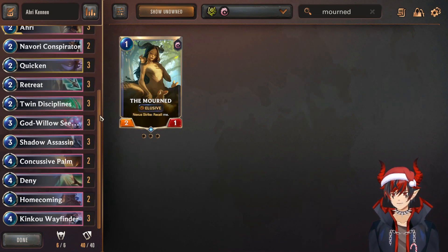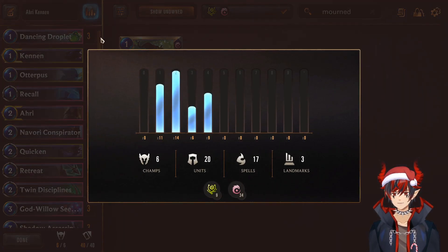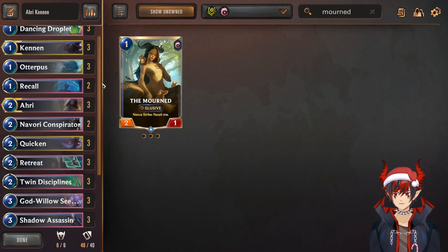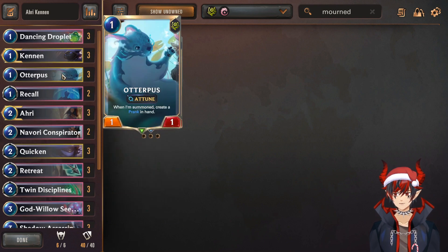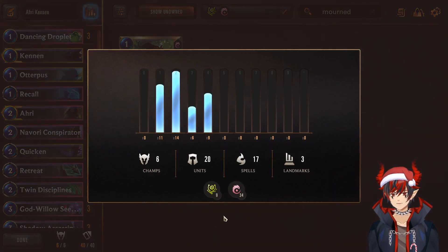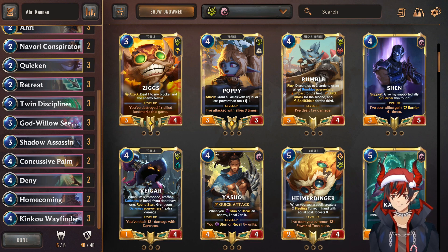Quick side note: since we are playing Allegiance, it is important to optimize our Ionia cards. Right now it says 9 Ionian, but that's because Kennen counts as both. Our only real Vandal card is Quicken, so if you want to maximize the Kinkoo Wayfinder, it's probably better to do Otterpus over Mourned. Although 6 non-Allegiance cards is also completely fine. Now here are some live commentary games so you can see how the deck plays out. I'll be trying my best to give context to why I'm playing certain cards.